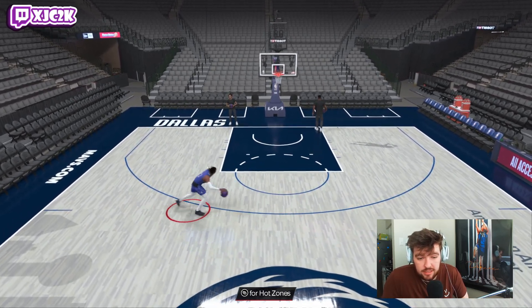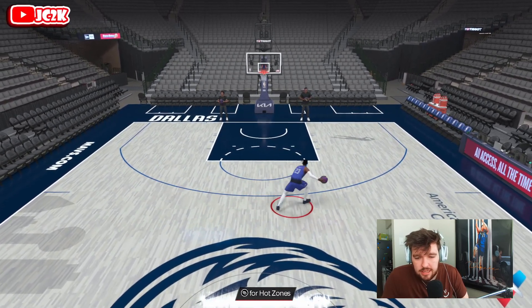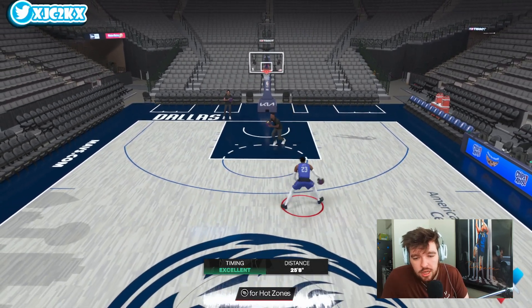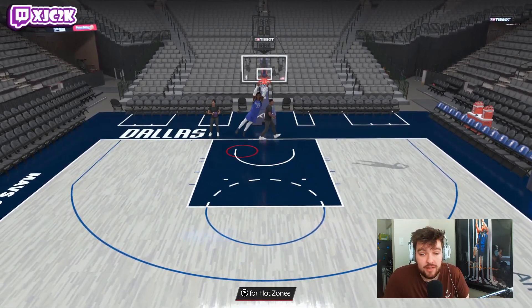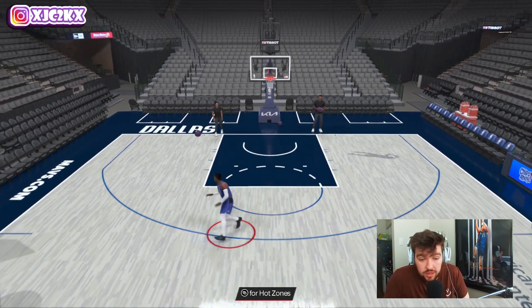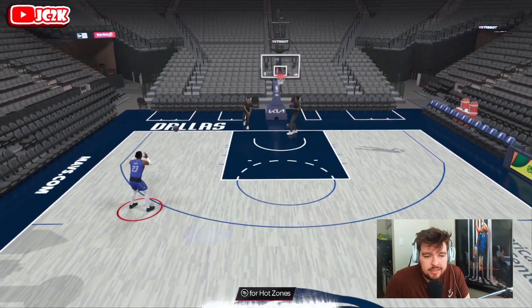Jaden Ivey actually has a pretty good dribble style. This card is actually pretty nice. Jaden Ivey is a legitimately solid option at the shooting guard position, especially offensively. Defensively he's not great. I wish this card could play the one — he'd be right there with Brandon Roy or Brandon Jennings. He really is a really really nice looking budget card, just unfortunately can't play point guard, but a good card regardless. Let's hop into a game and see what Jaden Ivey can do.